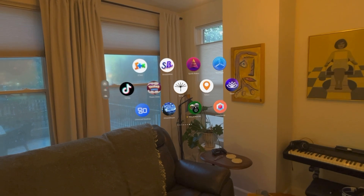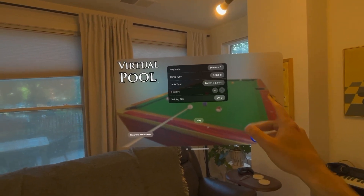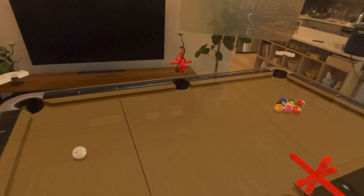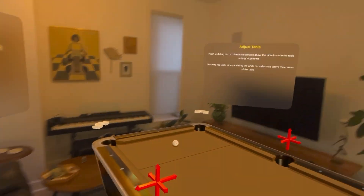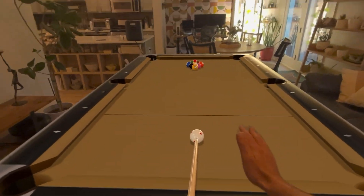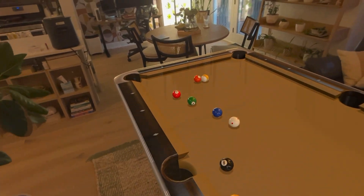Next up, we've got Virtual Pool, which is still in beta but coming out very soon. Table type — let's go to a regular bar table. Practice, nine ball, play. We got a table right here. As I walk around, I can adjust the table, move it, rotate. I want to put it a little bit more this way so I have some room to walk around the table. Turn off Adjust Table, and as I walk over here I can aim, pinch, and shoot. The graphics, the physics — they all look really good. This has been a pretty fun one to play with.